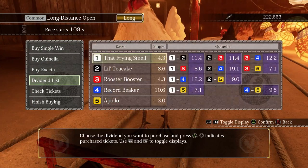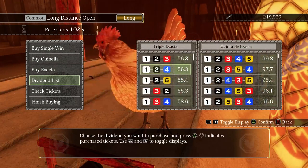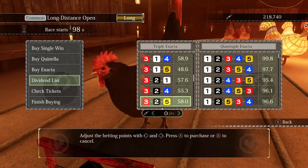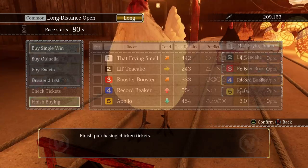Now that you're on this list, start betting on every option that has your chicken winning, or getting second in the quinella's case. You can press left to quickly skip to the max bet to make the process faster. Once you get to triple and quintuple exactas, make sure you use the joystick when navigating up and down since the d-pad doesn't let you scroll. Once you've done all that, back out to the first menu.